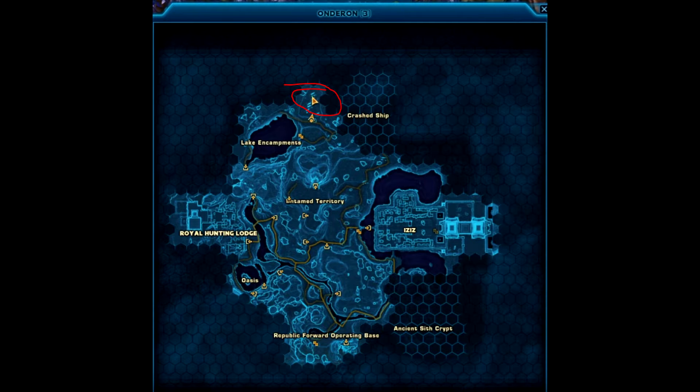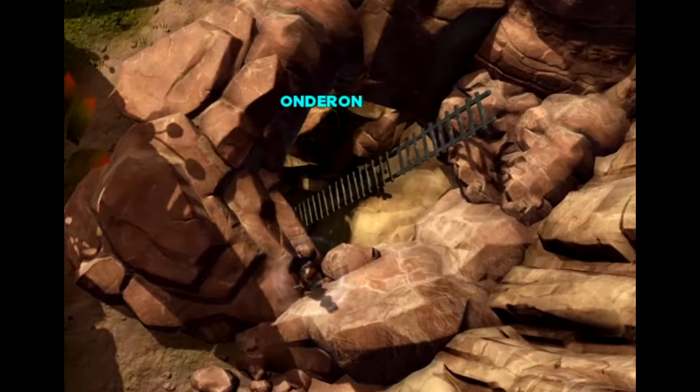Go straight into the corner. Then find this hole with leather, then you go into the leather. There will be a face inside.